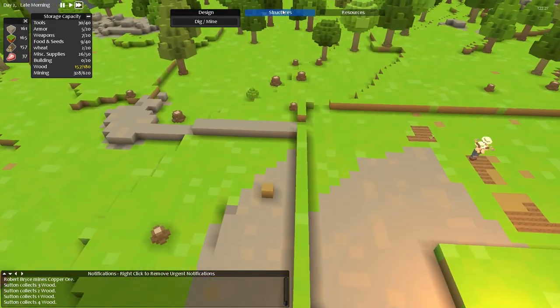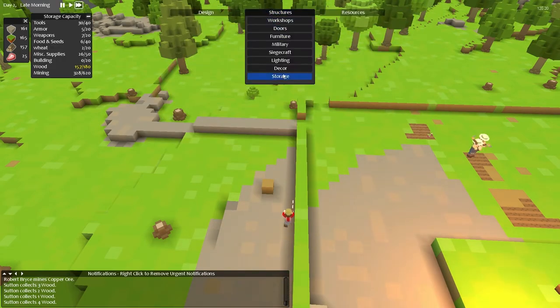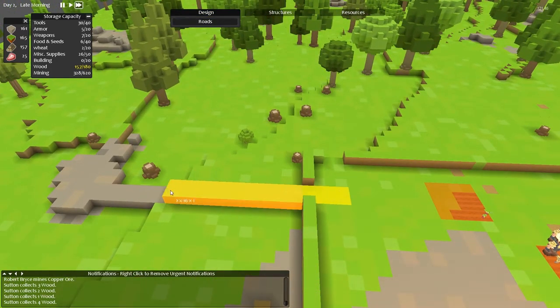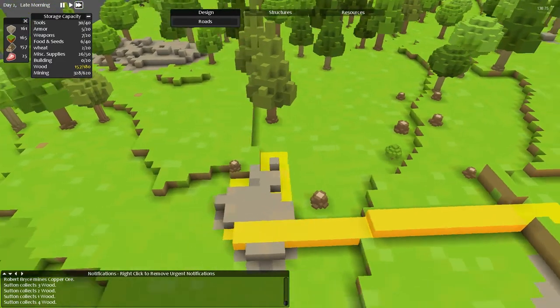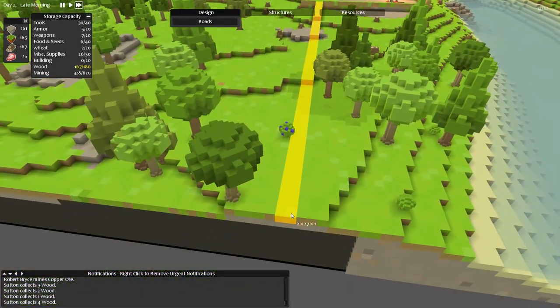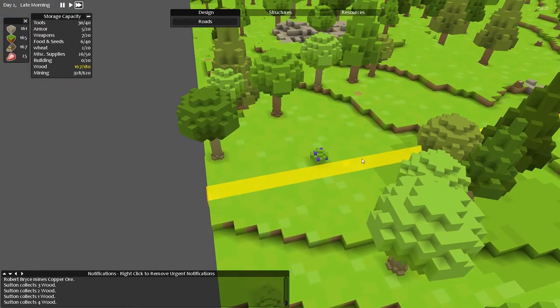We also want to... not resources. Structures? Do I build it in structures or do I do it in design? Design roads. So let's get a road going along here, along there, and then along here to there, and then along here all the way to the edge of the map. There we go.